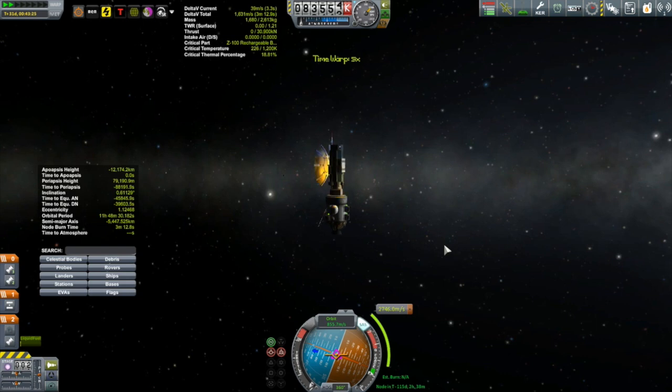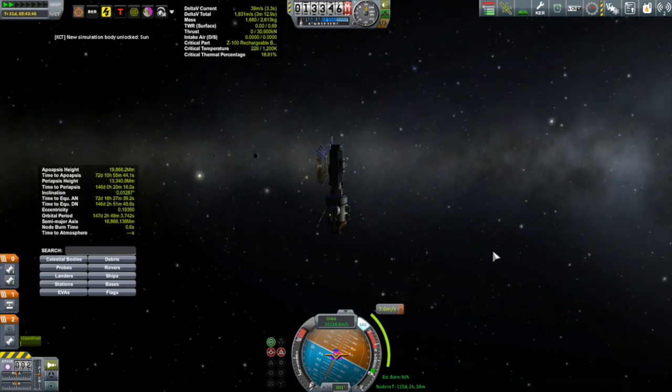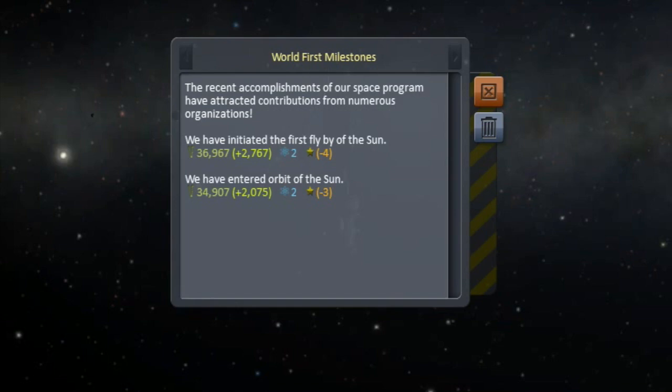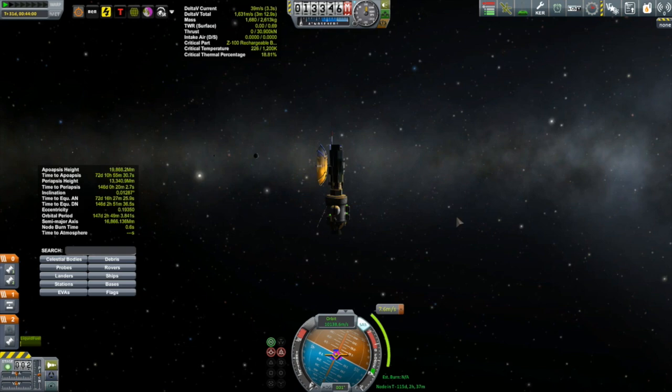You can see Kerbin just off there in the distance, and there we are. We got a message — the science buggy is complete. It says: 'Recent accomplishments of our space program have attracted contributions from numerous organizations. We have initiated the first flyby of the sun.' Well, not really — we're orbiting the sun. We got a stack of funds, a little bit of science, a little bit of reputation. I guess this came in with 1.05 — I like these little accomplishment things.